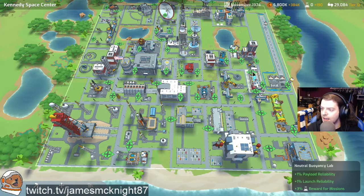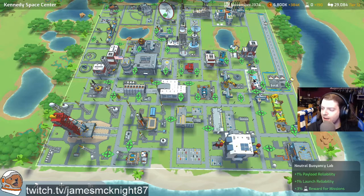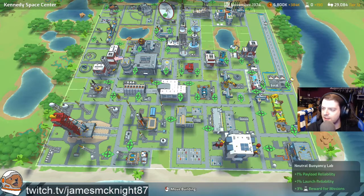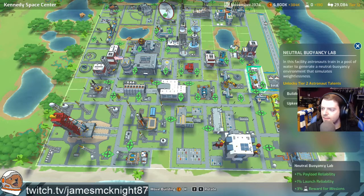There was a little slot here for the neutral buoyancy lab. I was going to put it with the astronaut training facility, but then I thought we'd get more bonuses if we move it over here — there's just a one bonus for three percent science, and we can get payload reliability and launch reliability and then the three percent on top of that.